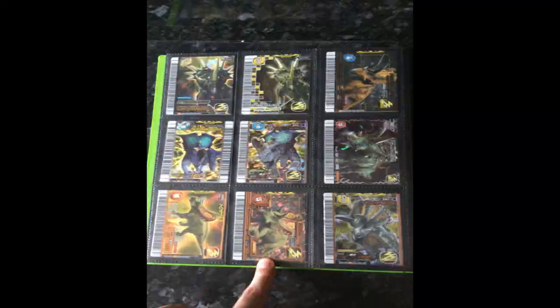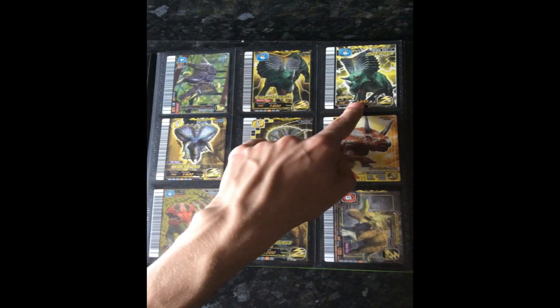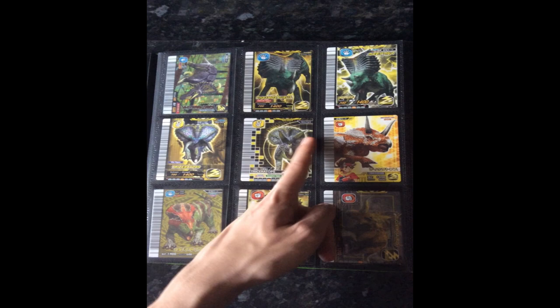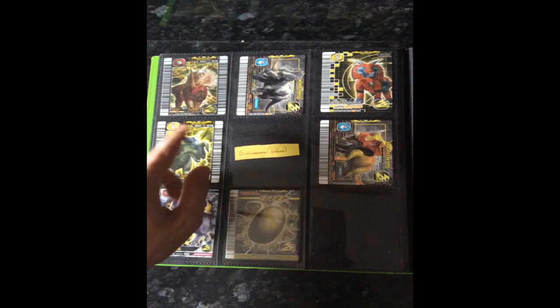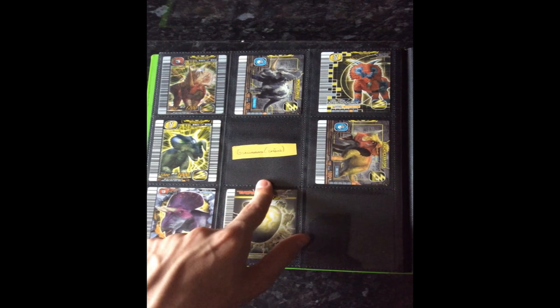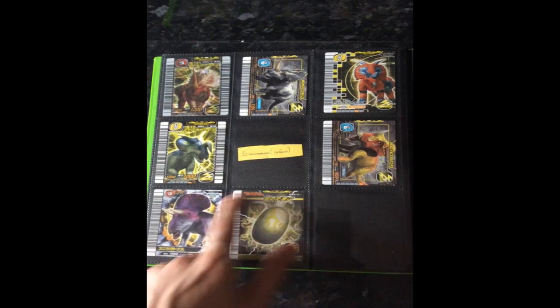Anchiceratops — hopefully I'll get the Taiwanese one one day to replace this one. Torosaurus attack type and heroic type, Einiosaurus, Albertaceratops, Chasmosaurus attack type and crisis type, Triceratops TIE type and counter type, Diceratops — now known as Nedoceratops, Udanoceratops, Eucentrosaurus defense type and hunter type, and Centrosaurus, Monoclonius, Ankyloceratops, Einiosaurus. The one I'm missing is Einiosaurus crisis type but I only accept the 2007 first edition one. Brachyceratops, Zuniceratops, and the Lightning Egg.